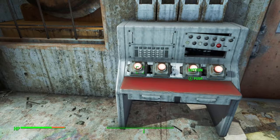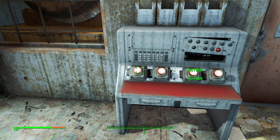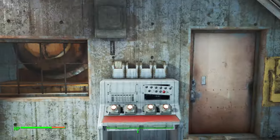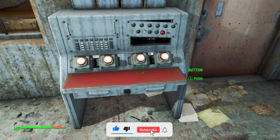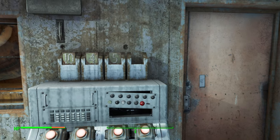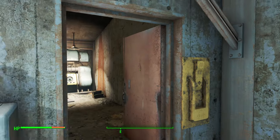So we need the 0 first, which requires pressing the button 10 times. Then we need the 4, which requires 4 presses, then the 5, which requires 5 presses, and finally we just hit 1 — and then the door here automatically opens.